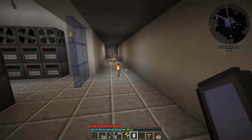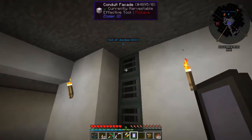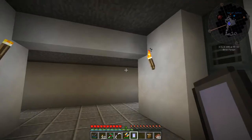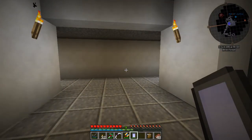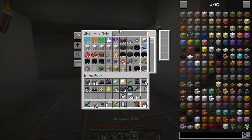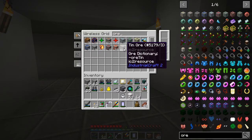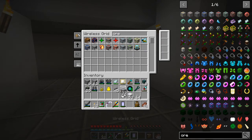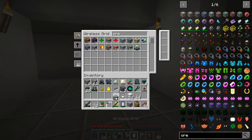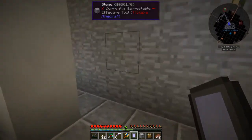What we did last week was we worked over here in our newly formed ore processing room, and really I gotta tell you, four sag mills and four alloy smelters — it's doing the trick. I had like 17,000 or 18,000 iron or something like that, and I don't have any iron ore left. I have no iron ore, none, no gold ore, no tin ore — but I do have some tin and lead left, which is odd. We'll have to take a look at that.